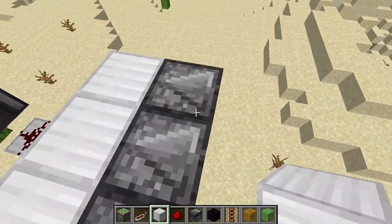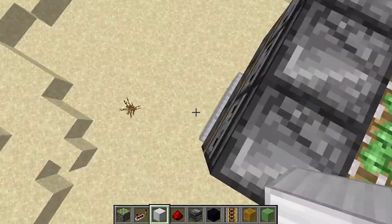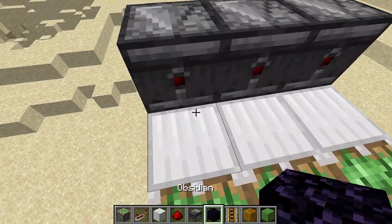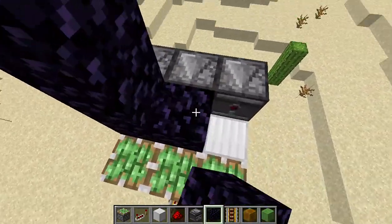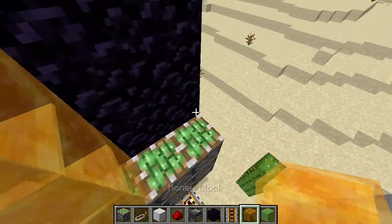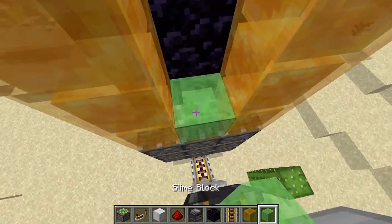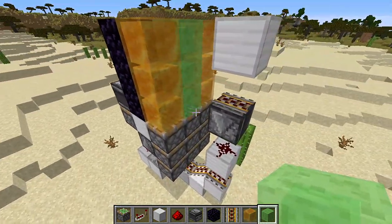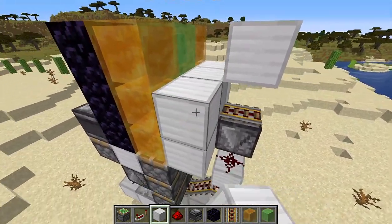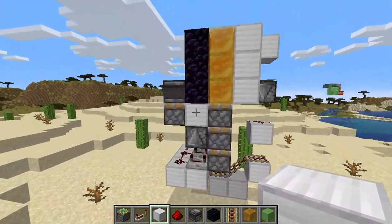Once you place those observers, make sure that their face is facing upwards. Now place your obsidian 3x3, same as the pistons. Then place six honey blocks just like that, and three sets of slime blocks. This also works in 1.16. Place your iron blocks just like that in front of all of that. That's pretty much it for the piston door.